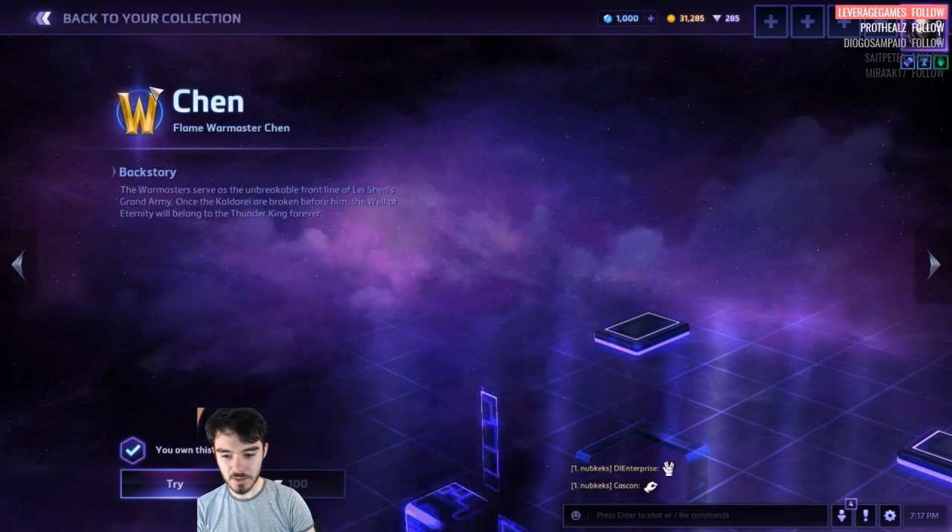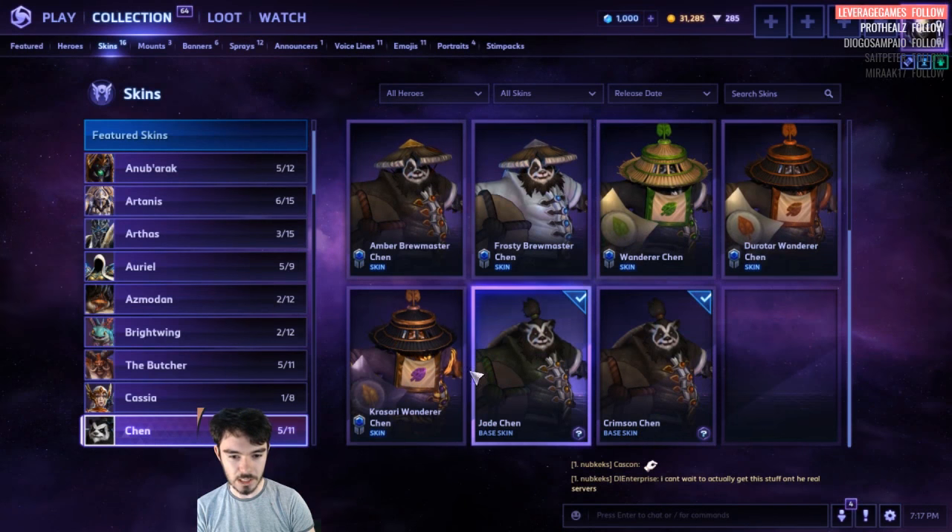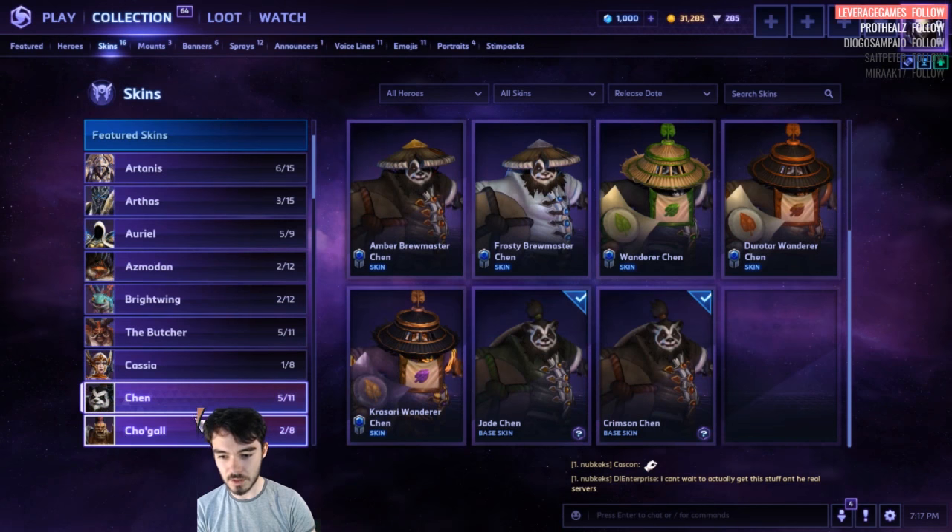Chen. War Master stuff would be 100 — that's a great skin. Then it's 100 for all of these too. So you can get loads of Chen skins — they're real cheap if this is the price point they're going to stick with.